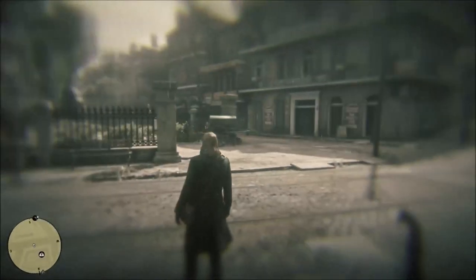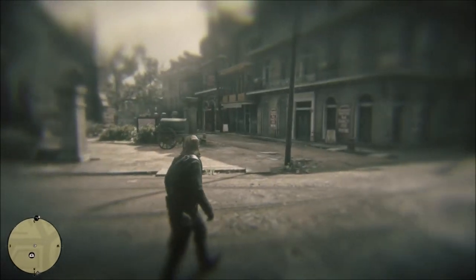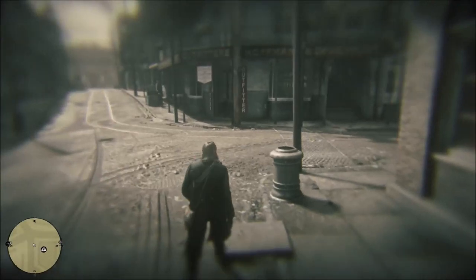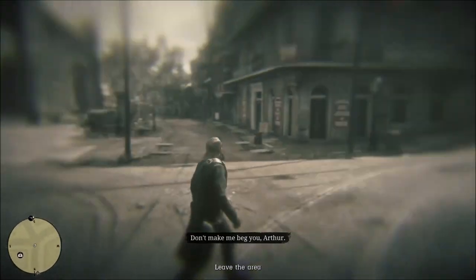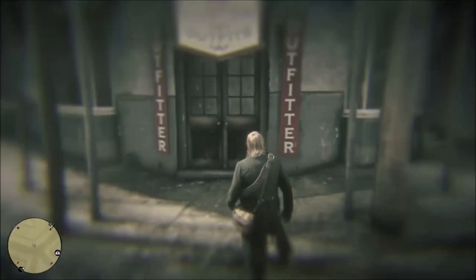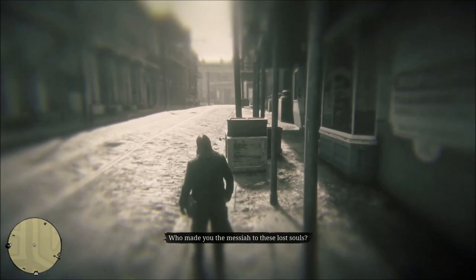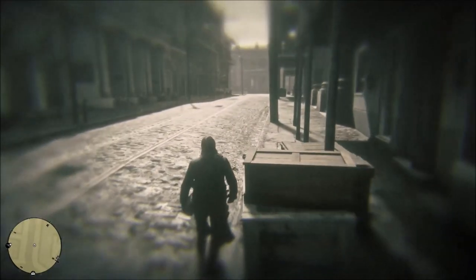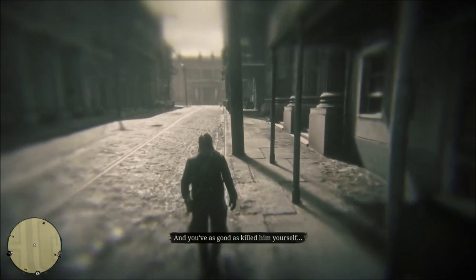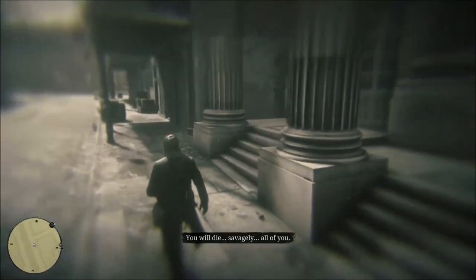Looks like we have tuberculosis. I can't even say it — it's such a complicated name. But basically we're gonna die. There's no cure for it, so obviously we're just going to die. Arthur is starting to have some symptoms and see hallucinations — this is not good at all. I don't know how many days we've got left. He didn't even tell us how much time we've got. Don't just tell me what I have — give me something. Tell me how much time.